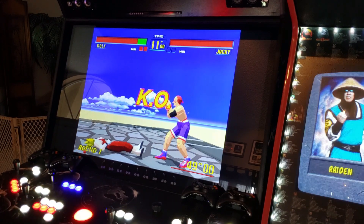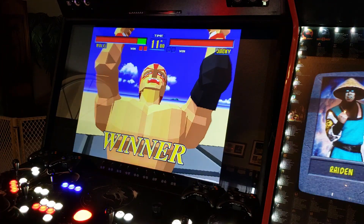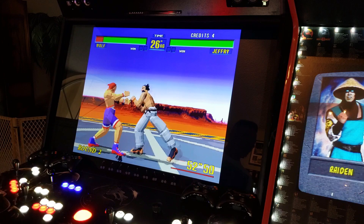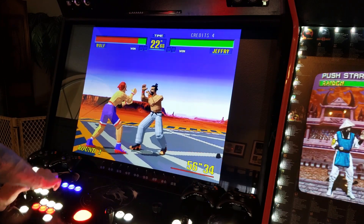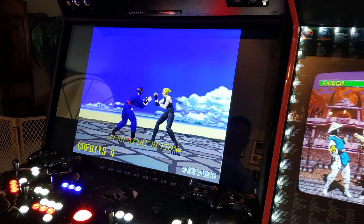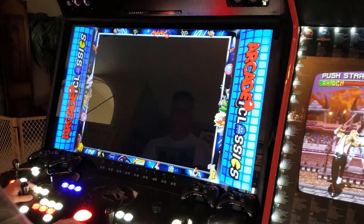Here's another handy thing: let's say you've got it coined up with a million coins and every time you back out of the game, when you come back in it sets you up right where you were. If you want to soft reset the game — like rebooting it in the arcade — hold joystick left and hit Player 1 Start, and it will reboot that particular PCB board so you can start over from scratch.